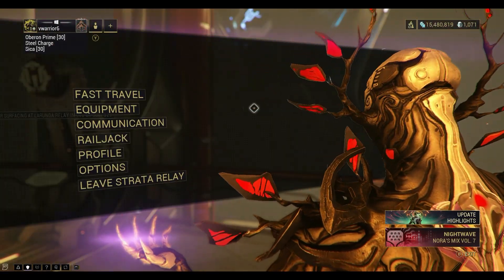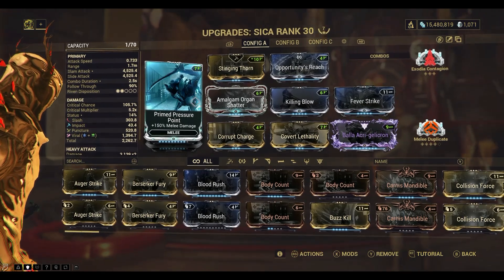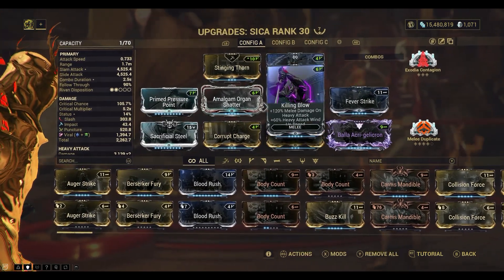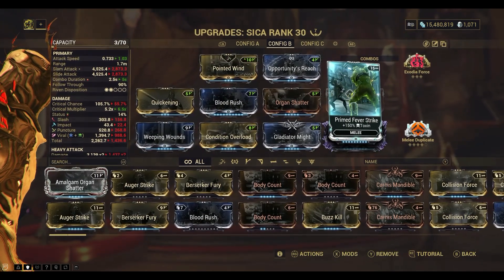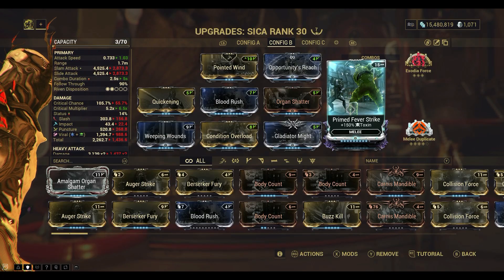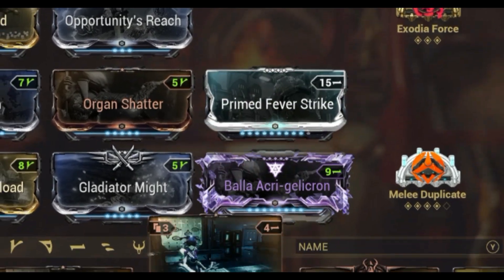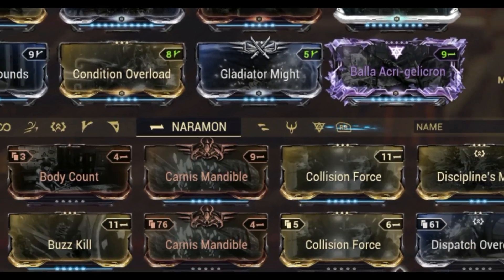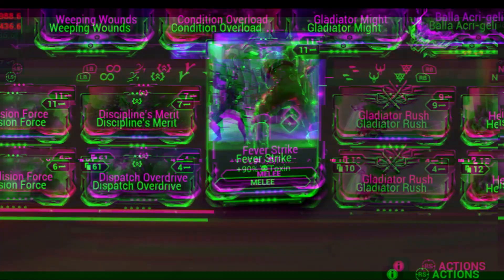I'll even show you from my weapons right now. So, right now I have Primed Pressure Point — and that's one of the Prime mods. I even have Primed Fever Strike. If you're wondering what's the difference — this is an almost fully outfitted Primed Fever Strike, which is 150 toxin right now. If we go over to Fever Strike, it's only 90. More damage equals better numbers.